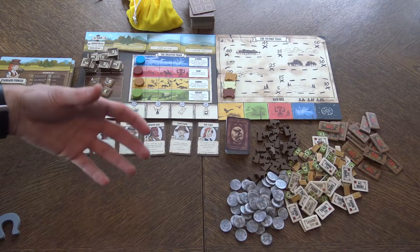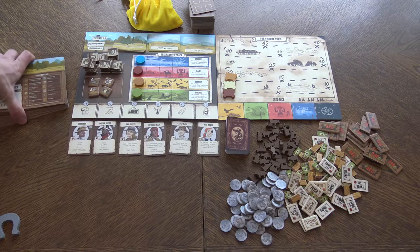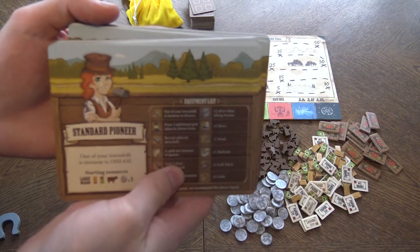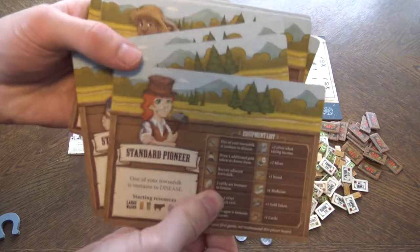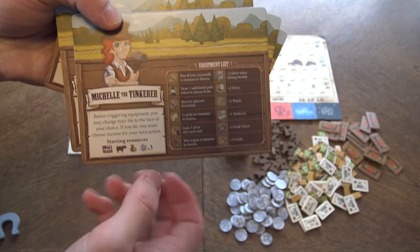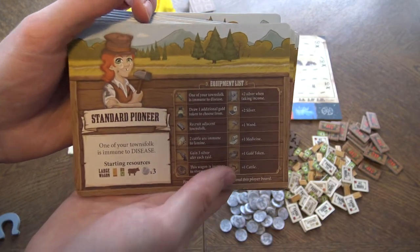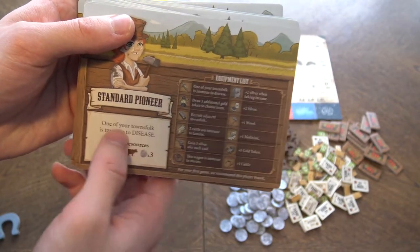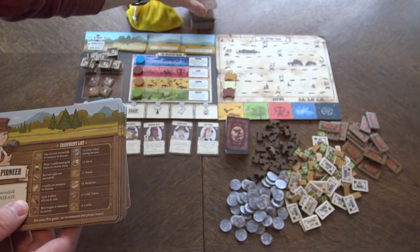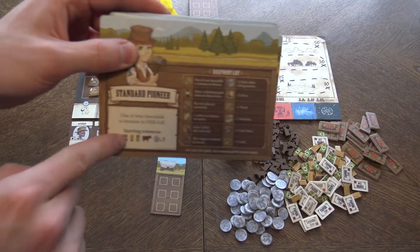Pioneer Days is played over the course of four rounds — four weeks — with five days in each week. So five big turns per week. Here we have our Pioneers and you can play the standard side or the advanced side, where each Pioneer has its own special ability and different starting resources. The standard Pioneers have one townsfolk who is immune to disease. At the beginning you get a large wagon, which is this one right here — with six spaces on it.